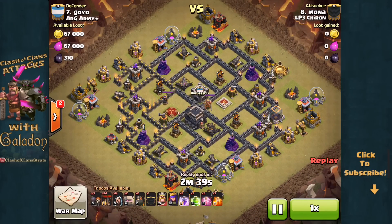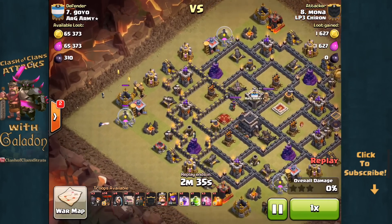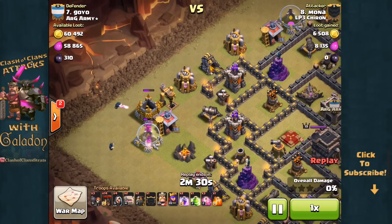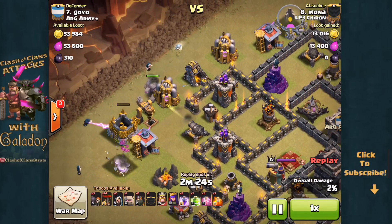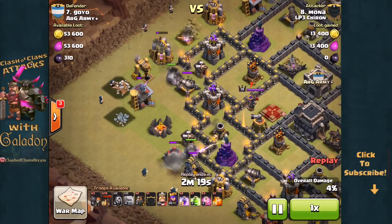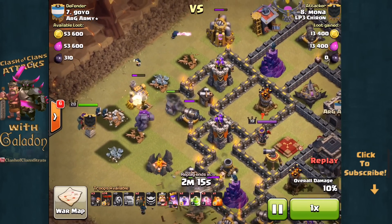We begin with an attack from Mona of LP3 Chiron going up against a pretty well-designed, pretty well-upgraded Town Hall 9. You'll notice right away she has identified some major structures with a lot of hit points out on the left, unprotected. While that might slow down an attack or separate Golems from Wizards, wisely she used the Wizards first to get those structures down before sending in the three-Golem kill squad.